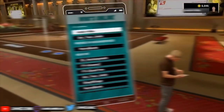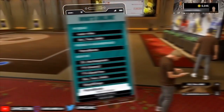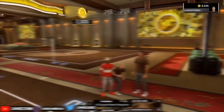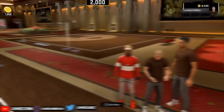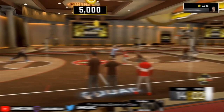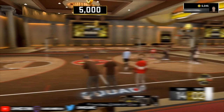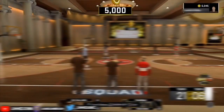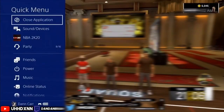For closing the app on PS4, here's my method — it's very simple. Hold down your PS button. When you hold it down, you'll see a quick menu pop up on the left side of your screen. It gives you options like turn off controller, settings, party, turn off PS4, and more. There's an option that says 'Close Application' — hover over that. Hold the PS button for about three to four seconds and that menu should pop up.